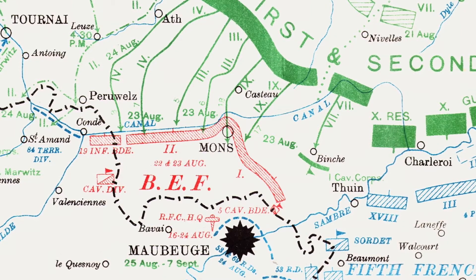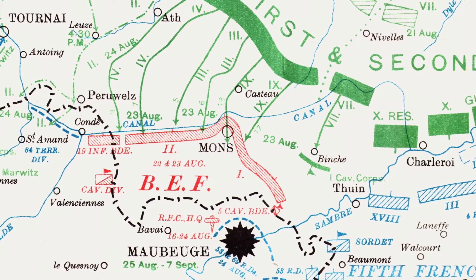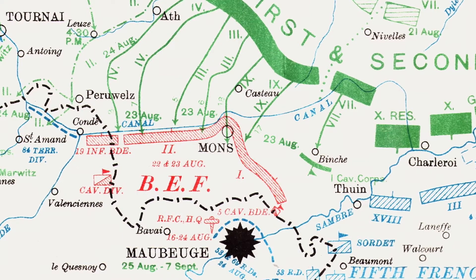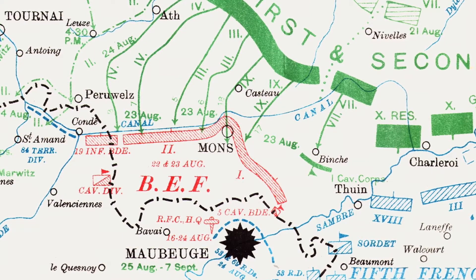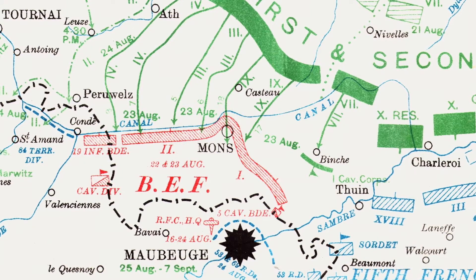In this map from the British official history, you can see the positions of the British Expeditionary Force in red, the French 5th Army in blue on their right, and the German 1st Army to their north in green. The approach march of each German division is shown as a green line running south-south-west.